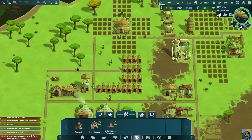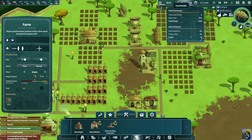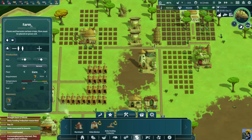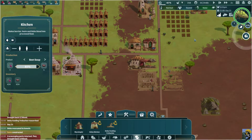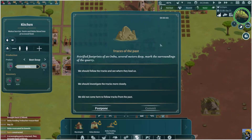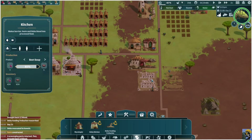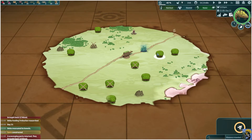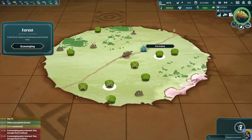Awaiting our decision — oh, traces of the past. Petrified footprints of Anbu several meters deep marked the surroundings of the quarry. We should investigate them more closely. Nothing but stones around here — let's grab a handful and leave. All right, we got stone, and that means good for us. Let's go get some wood and send that party. So here we are — we're researching huts, we are going to build the mycologist so we can start growing mushrooms to feed the Anbu if we can't find enough food on the road.